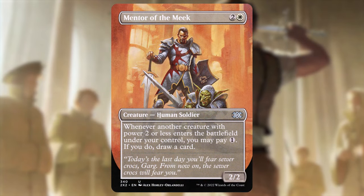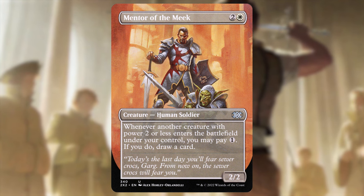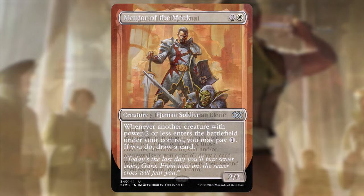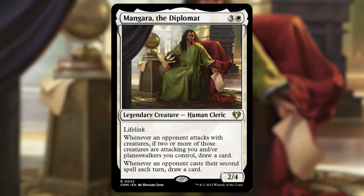Obviously an all-star when you think of power two or less: Mentor of the Meek — two and a white for a 2/2 human soldier. Whenever another creature with power two or less enters the battlefield under your control, you may pay one — if you do, draw a card. With your commander out you can pay two and draw two cards per creature that ETBs. Another fantastic white card I've been putting in more decks since it is now a budget card.